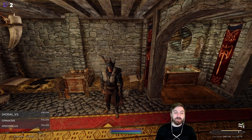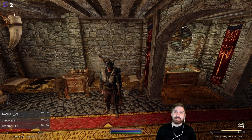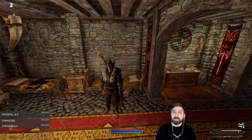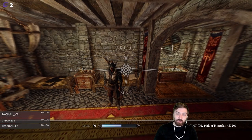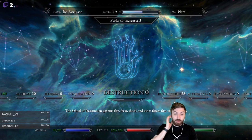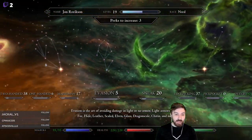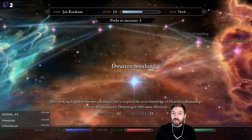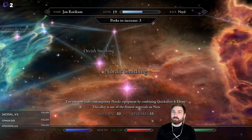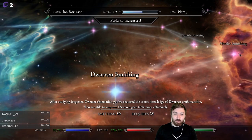We're back here in Whiterun with most of our gear stored down at the entrance. We have a bunch of stuff to sell. I already broke down a lot of the useless iron and steel stuff, so we'll do a little bit of smithing today. Today's goal is to reach 55 smithing so we can upgrade to Nordic smithing.